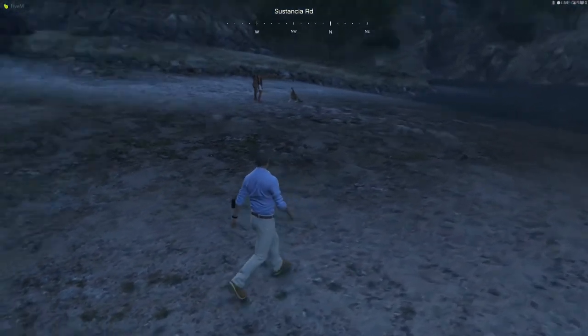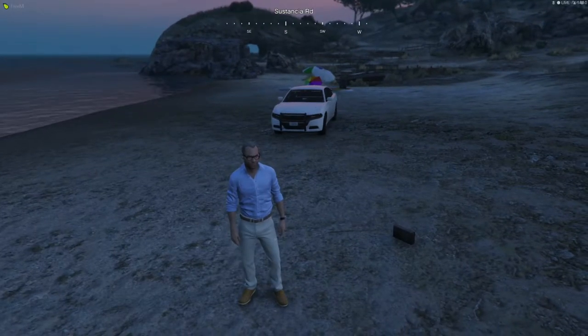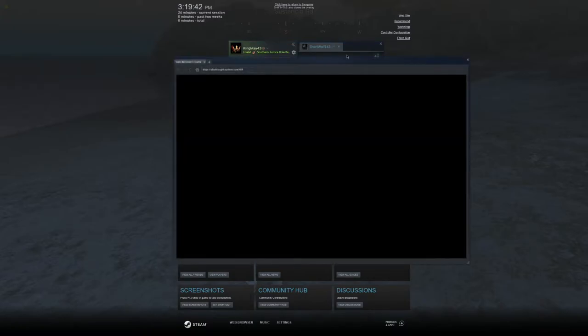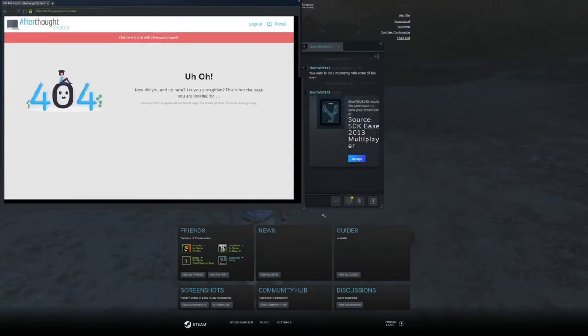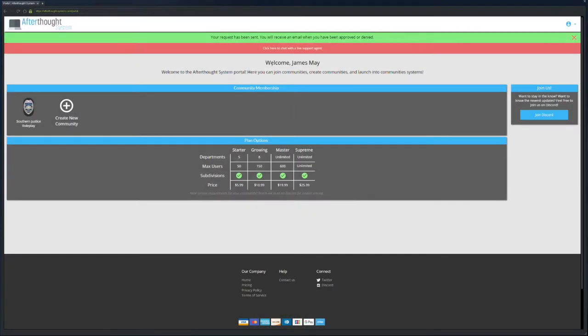So now we have made ourselves Devin Adams. Step number one after making a character: hit Shift+Tab. That's going to pull up your Steam overlay. Once you come down here to the bottom of the page where it says Web Browser, click on it — you can blow it up to full size. In the search tab, make sure you type in Afterthought System. If you guys already have our CAD set up as the default web browser for your Steam, that's awesome. Sometimes it will log you out — that's okay, do not hit Log Out. Just hit Portal and it brings you right back in under your name.